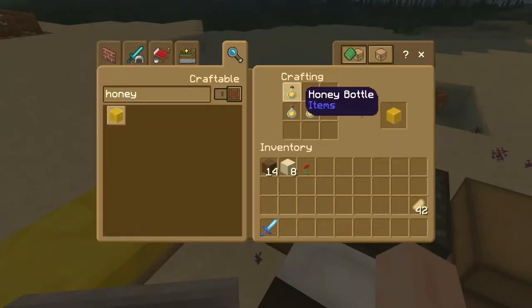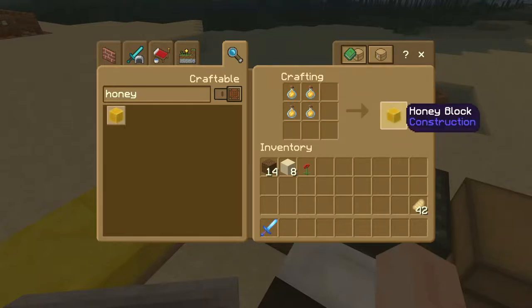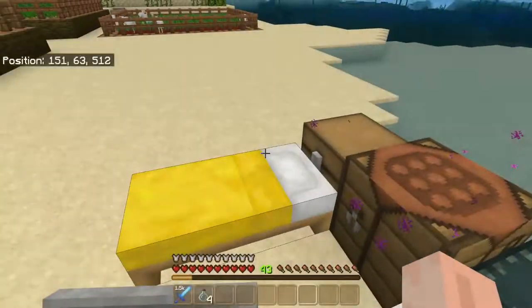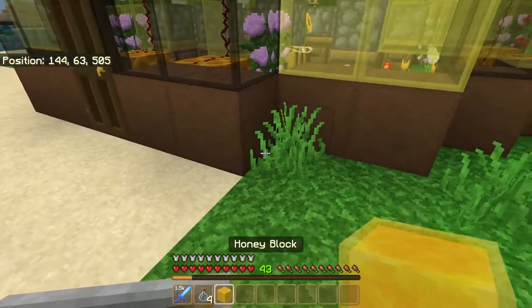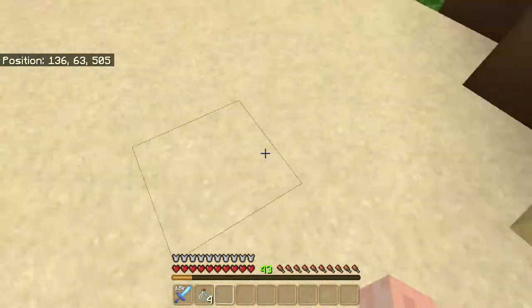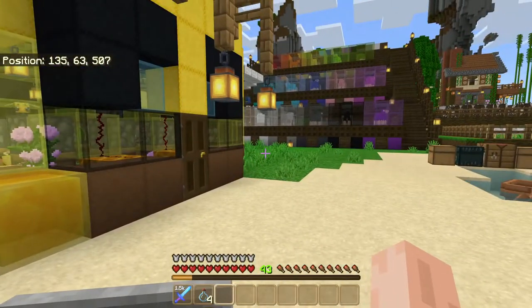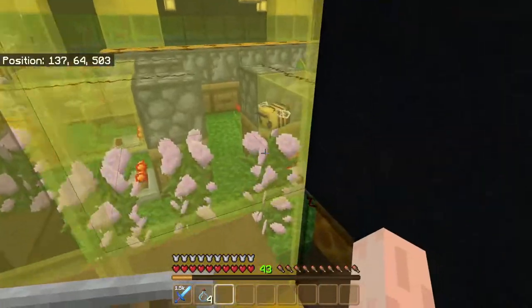The one block I didn't show you was the honey block. A honey block is constructed using four bottles of honey — you get your four bottles back plus a honey block. A honey block is similar to a slime block, but it actually slows you down when you run on it. And you won't get fall damage if you land on a honey block.